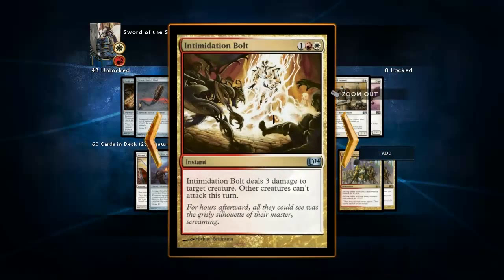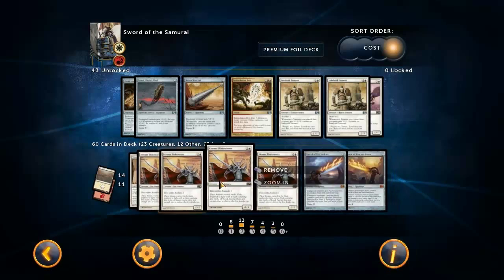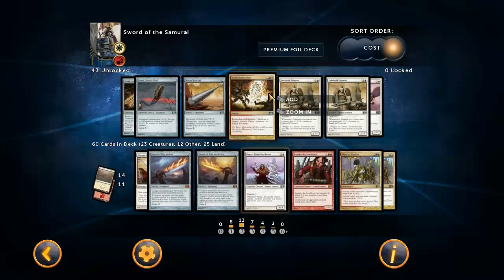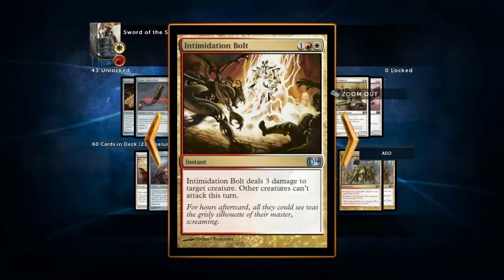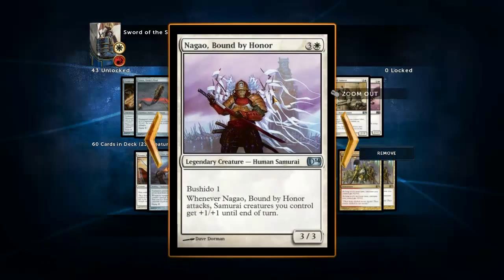Intimidation Bolt I'm not running because it doesn't go to the face like Lightning Helix does, and it's also more expensive. Sometimes it can be okay, but the most important thing for your deck is to be able to get by their creatures. The secondary ability isn't too relevant either. It's pretty expensive, so that's why I'm not running it.